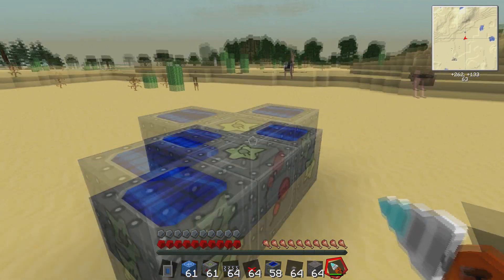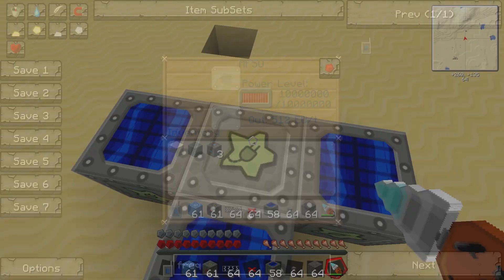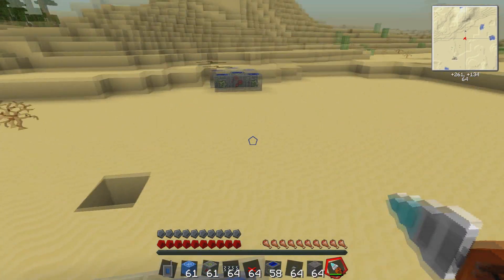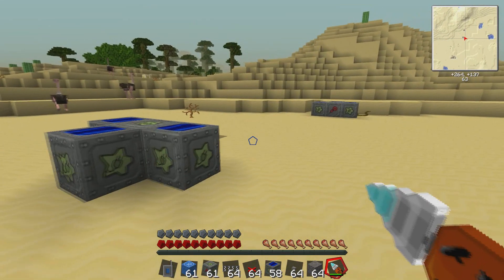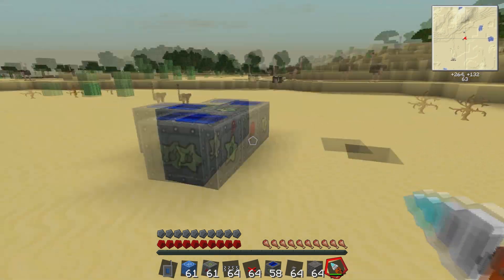As you can see, I've already got a few things set up here — some high voltage solar arrays and an MFSU that's full on power. I do want to make a quick note that while my previous tutorials were in a multiplayer environment, this specific tutorial is in a single player creative mode environment, mainly because I've restarted my multiplayer world. I am 25% sure that this will work exactly like I am showing you.